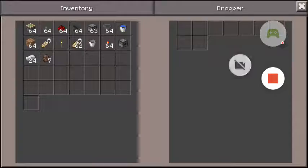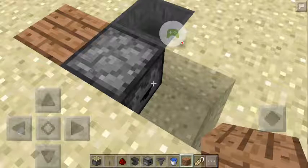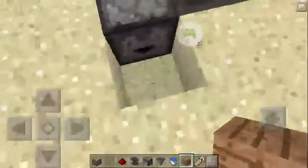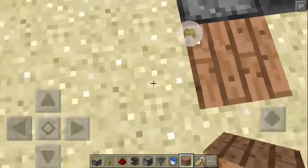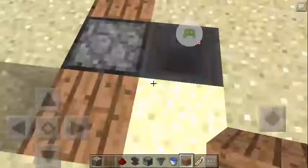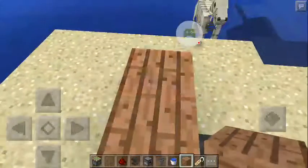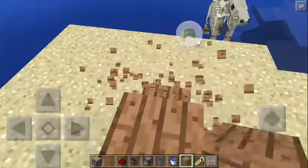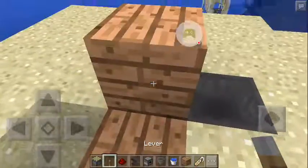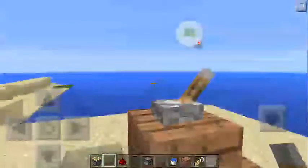This is exactly how it looks. Then you need to cover up this place and open up this place — this is your money collector area. Next, build it exactly as I do and place the lever on top.